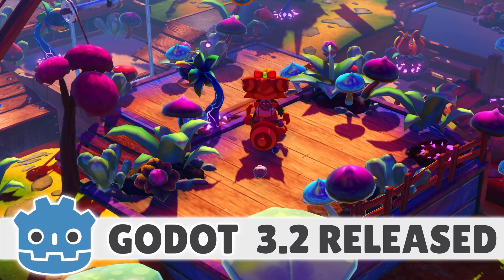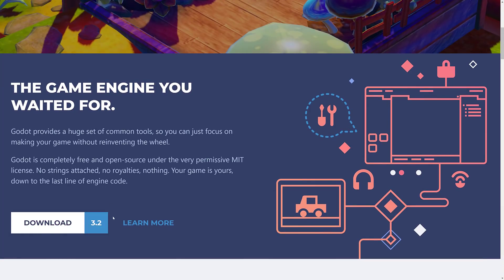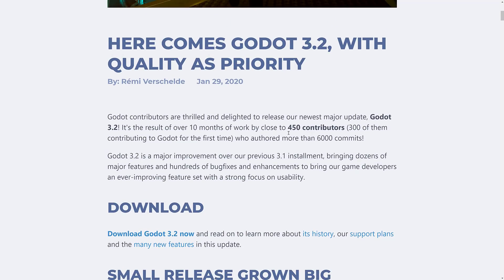Godot 3.2 has been in development for close to a year. It was intended to be a fairly small release at first, and then it kind of ballooned over time. If you head on over to GodotEngine.org, the download is now available — all the export templates, everything else. It was 10 months of work, 450 contributors, and 300 of them were new, which kind of shows that Godot is in fact growing.